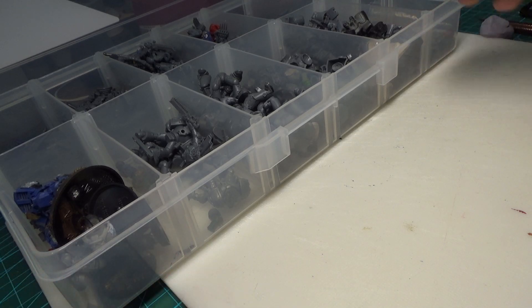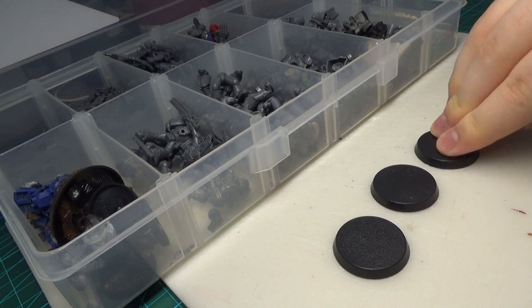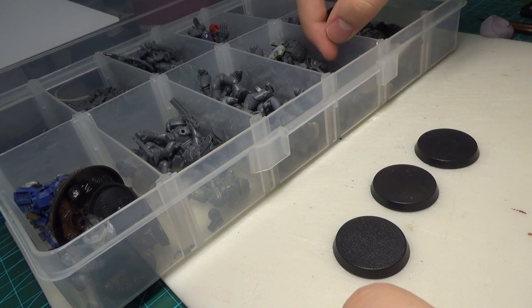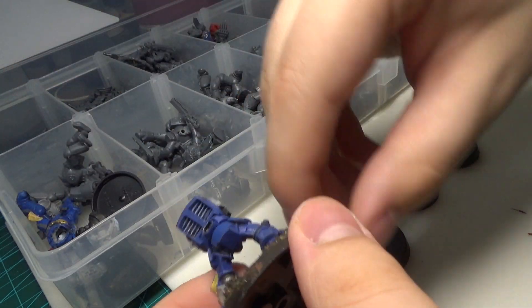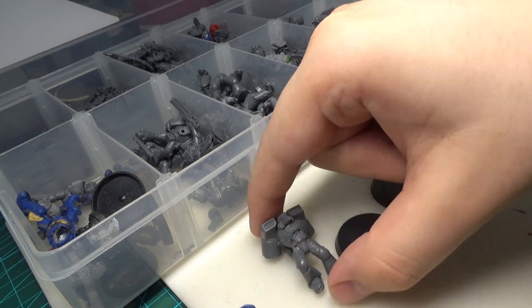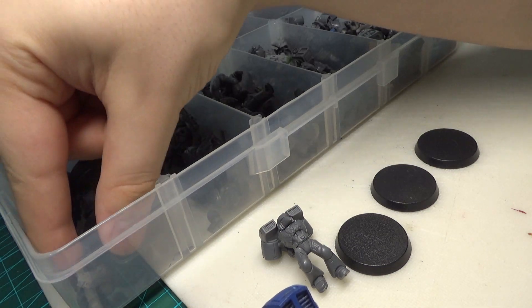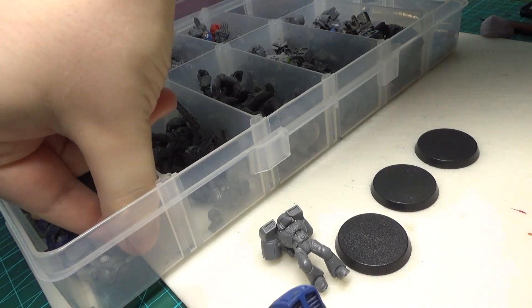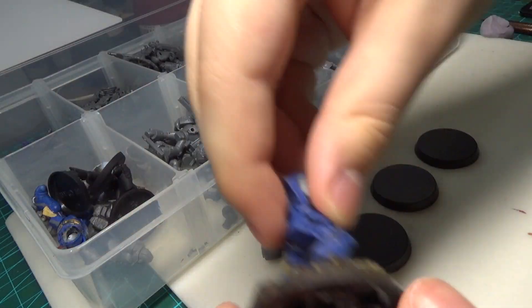It was finally time to move onto the test models. I wanted to try multiple different troop types here, so I set out to do three minis in total. I took out my bits box and got to work picking out basic parts from my models. There are some semi-assembled troops in this box, and I decided to make use of some of those to save time in my building process. I'm also not fond of some of the poses, so I figured it's best used here instead of being used in my army.